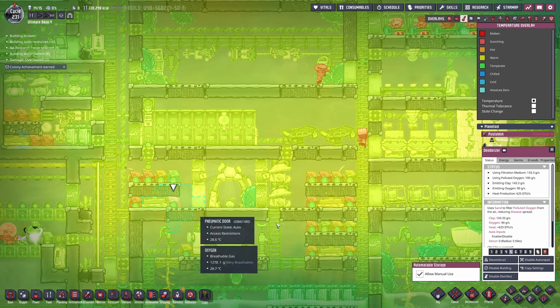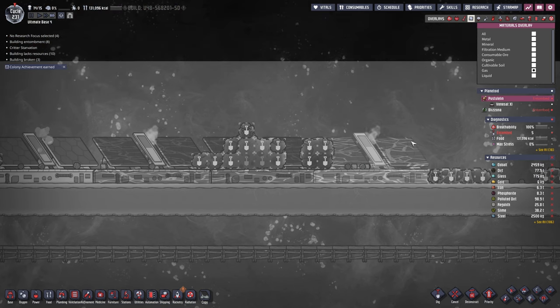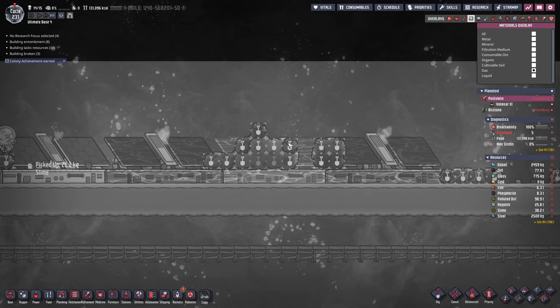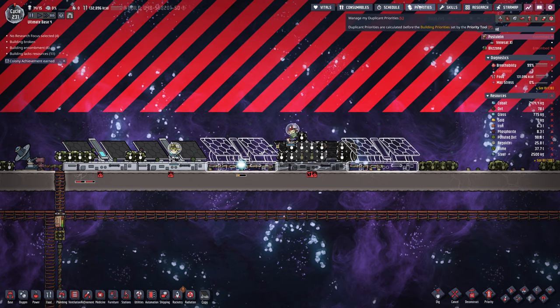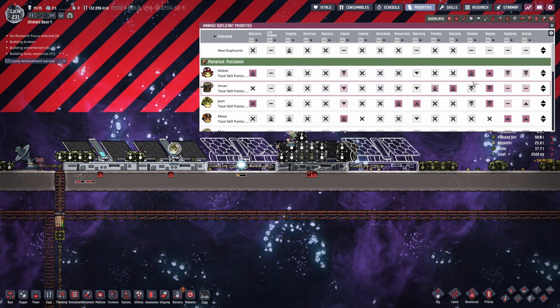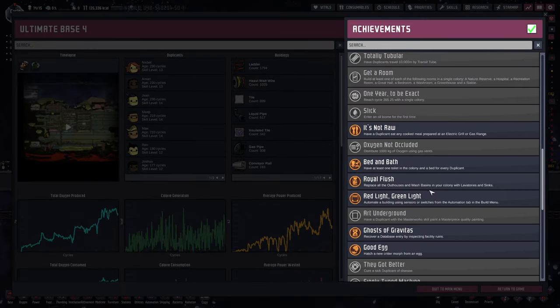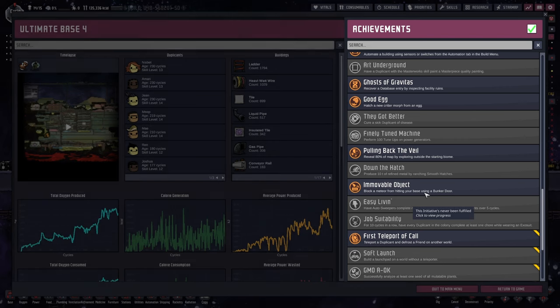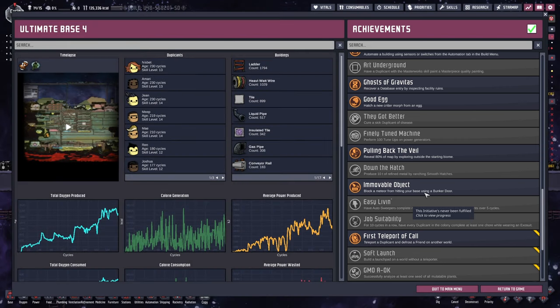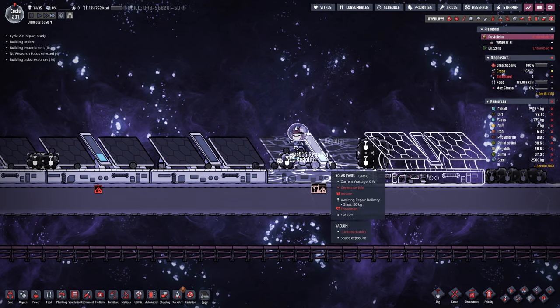I need to put Nisbet back in terms of priorities — she's not doing a good job, so put her back here when it comes to digging. Also before I forget, there is another achievement: Immovable Object — block a meteor from hitting your base using a bunker door. Nice. Finally dig up that crappy regolith.